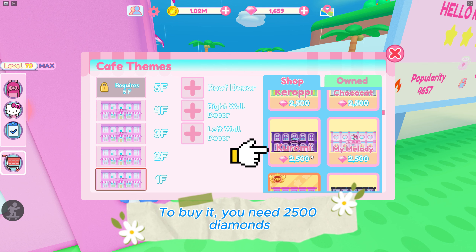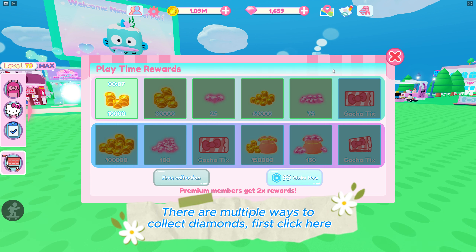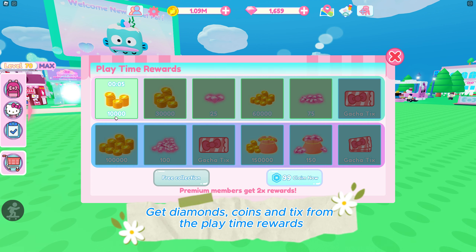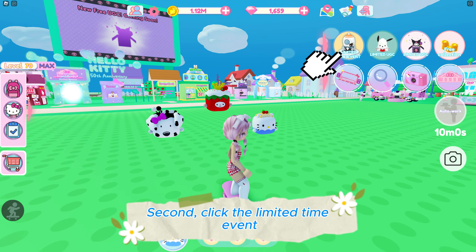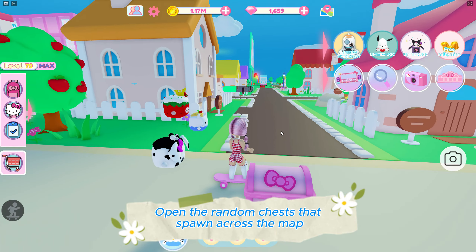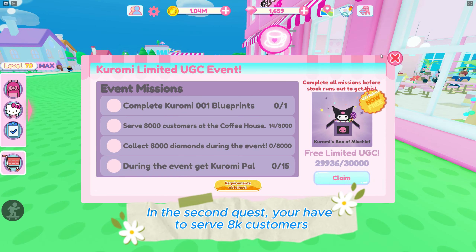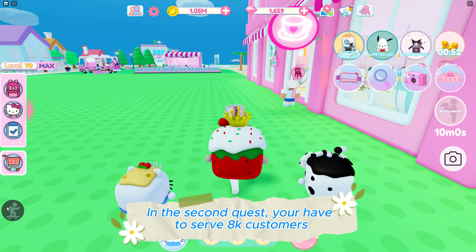To buy it you need 2,500 diamonds. There are multiple ways to collect diamonds: first, click here to get diamonds, coins, and ticks from the playtime rewards. Second, click the limited time event — each day a new quest opens with unique rewards; on days two and four the rewards are diamonds. You can also open the random chests that spawn across the map. In the second quest, you have to serve 8,000 customers.